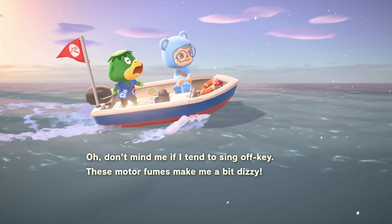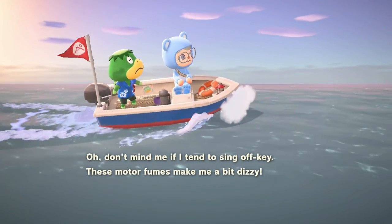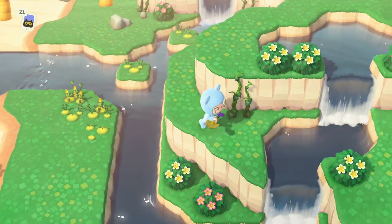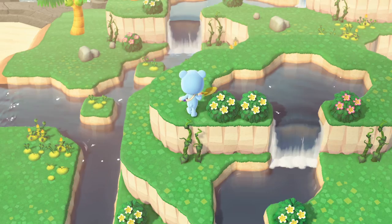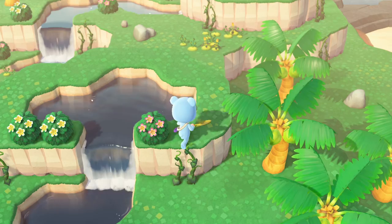The only way you can get gyroids is by going on a scavenger hunt to a mystery island with Kappen. Each ride costs 1,000 Nook Miles and you can only take one per day. Once you get to the island, look around for a dig spot in the ground. Remember to bring a shovel in order to dig. You may also need a ladder and/or a vaulting pole to access the dig spots.